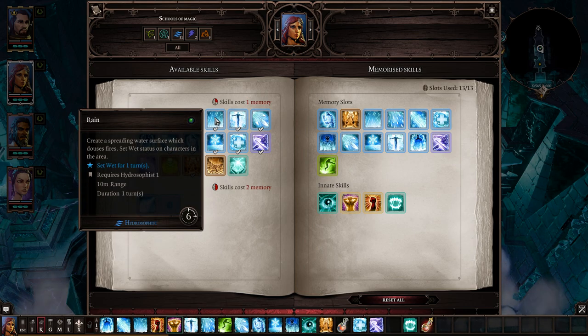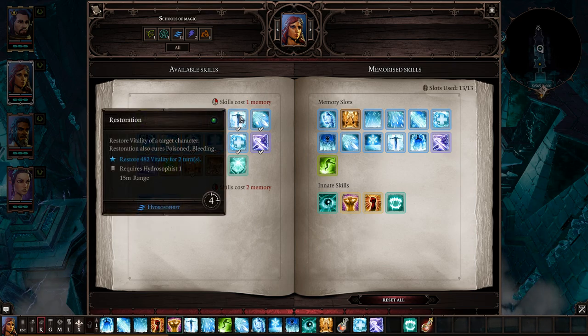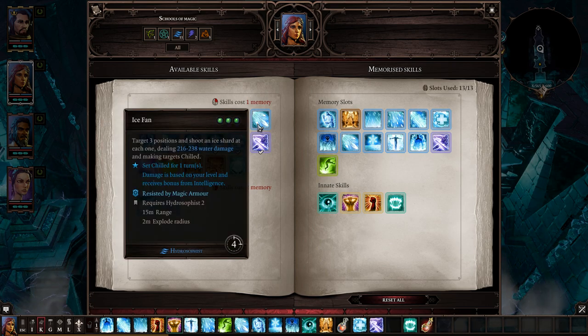Rain: cast this first, then cast an ice spell — you do more damage. If foes are already chilled and you cast Rain, there's a good chance they'll freeze. Restoration heals you and your other characters — but it can also be used as a weapon against the undead. Cast a healing spell on the undead and they take damage. Ice Fan does a whole bunch of damage and is great with Rain — it costs 3 AP but can turn the tide.